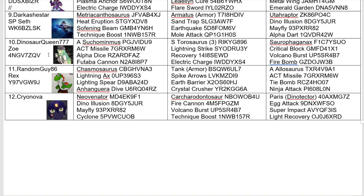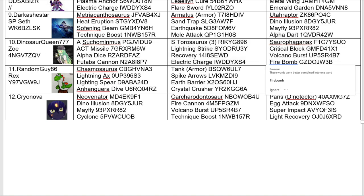Now for our 10th entrant, we have Dinosaur Queen 777, coming in with an Alpha Succo, Super Taurosaurus, and Surrofagon Axe. Dinosaur Queen very much likes the attacking dinos — with Futaba Cannon on the Alpha Succo, which has a very high crit, Lightning Strike on the Taurosaurus, which again has a very high crit, and Fire Bomb on the Surrofagon Axe. Dinosaur Queen very much specializes in attack.